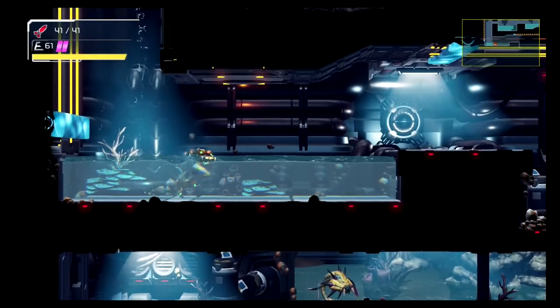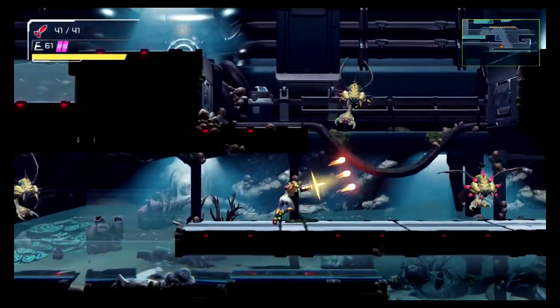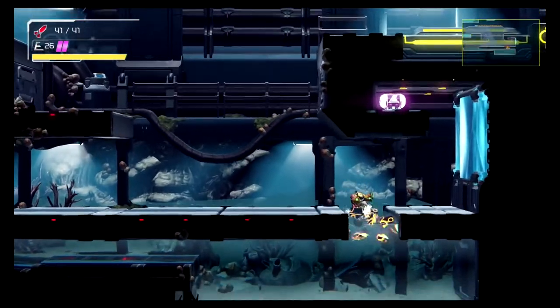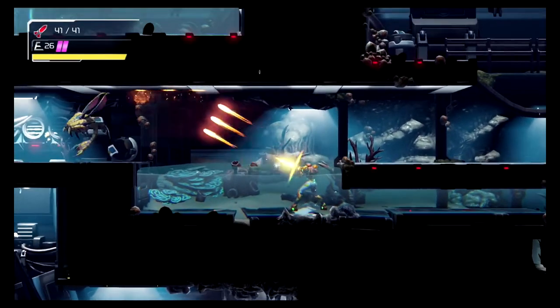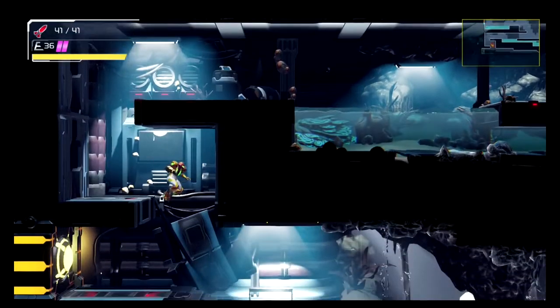Now you're just going to fall down and jump back up. You could go to the right and try to get that energy tank; however, without the Flash Shift you're not going to get through — you're just going to fall down. Don't worry, that's what we're going to go get. Speedrunners will probably find some different way if they're wanting to get that.